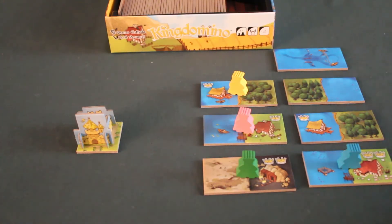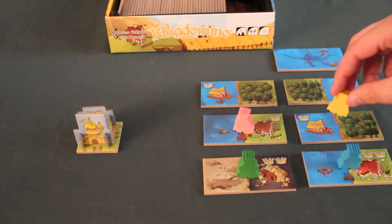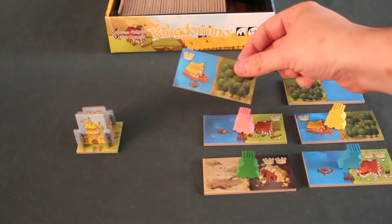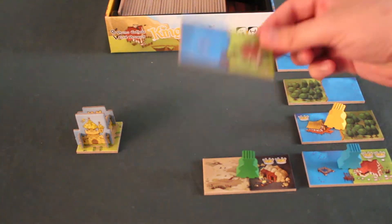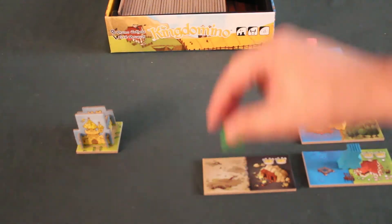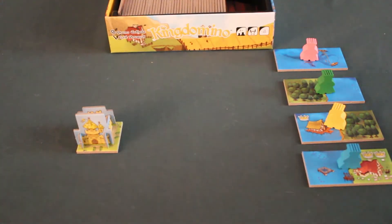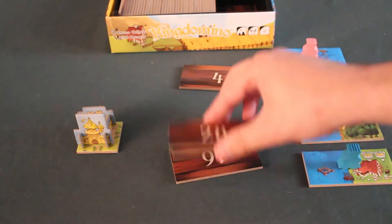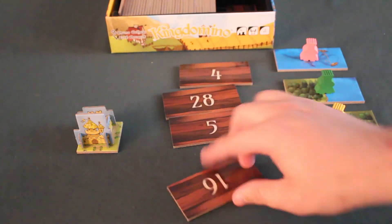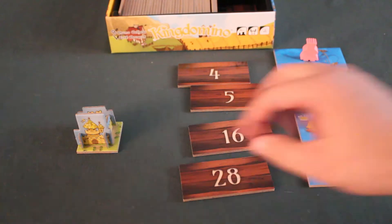We'll come back soon to the placement rules. Yellow will do the same — choose one of the tiles and place it in their kingdom. Rose will choose one tile and place it. Vert will take the last tile and place it. Next, we draw four more dominoes and place them in ascending order — 4, 5, 16, and 28. We reveal them and start another turn of the game.